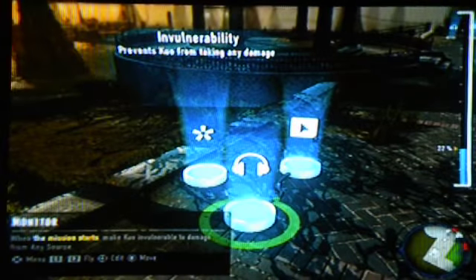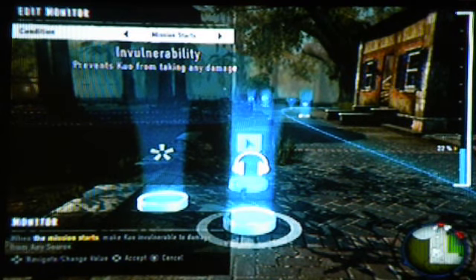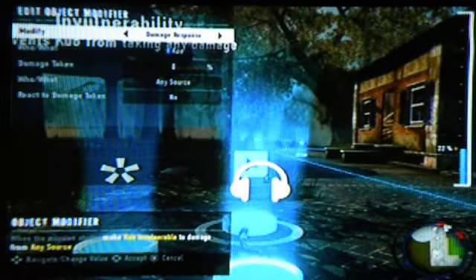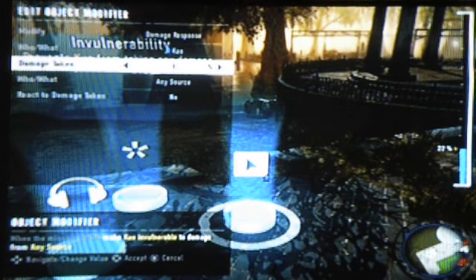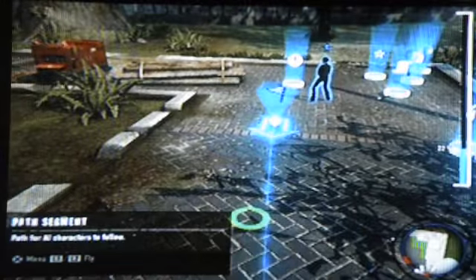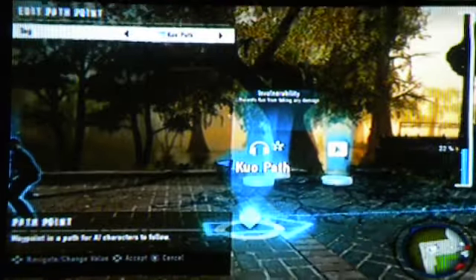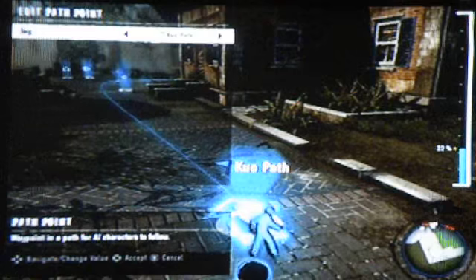With invulnerability, it prevents Quote from taking damage. To set vulnerability, you need to start the mission. After you start the mission, put in an object modifier and what you can do is set the damage response for Quote all the way to 0% from any source — even a trash can could kill Quote. I've tested it. Reaction to damage? No. So any damage would just tickle Quote. That's for invulnerability. What I'm seeing right here now is like a little path, and I don't know how you get this path, but I'm sure we'll delve into that in the next couple of videos.